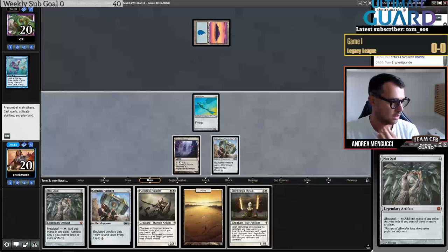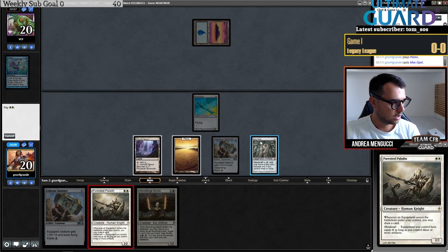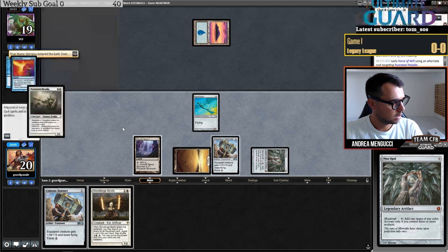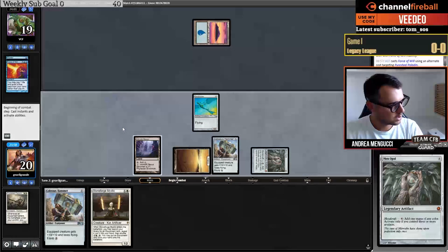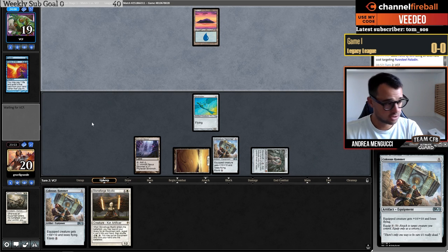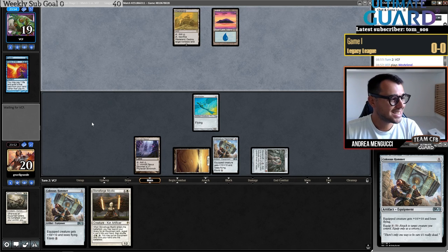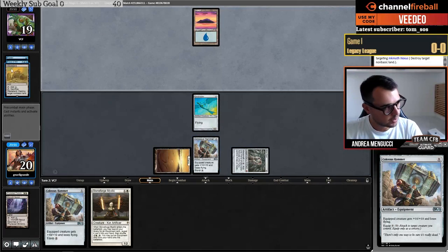I'm going to play Mox Opal and Puresteel Paladin here. Let's see if they have a Force of Will. I don't think I want to play another Hammer so I just pass. I'm going to hold this equipment in hand because Sigarda's Aid rewards you for holding the armor in your hand. If my opponent didn't have a Force of Will I would have won the game, but Legacy is like that — Force of Will reigns supreme.